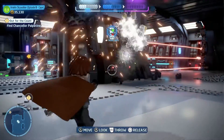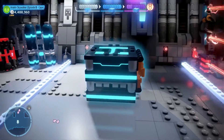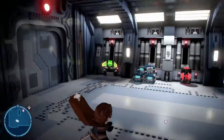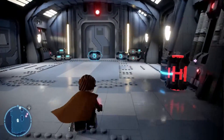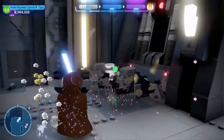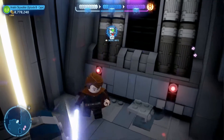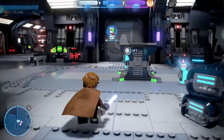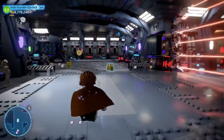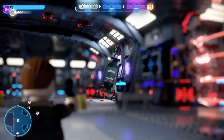I played this level twice — once for story and once for free play. When I returned in free play I noticed the mini kit was still showing up in the corner. I did the same thing: put the box next to the laser grid and jumped over the top ones that were flashing. Strangely enough, the mini kit was there again and it counted again, so technically I have six mini kits in this level — very strange.